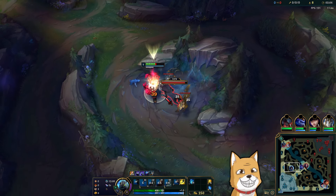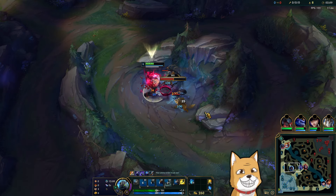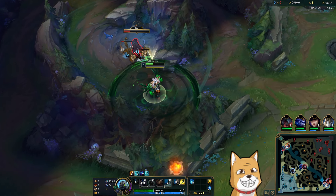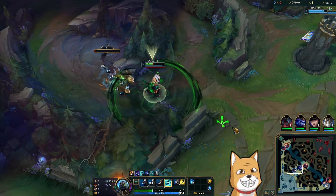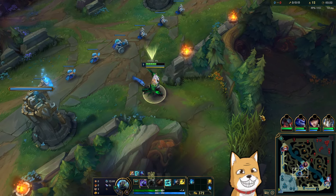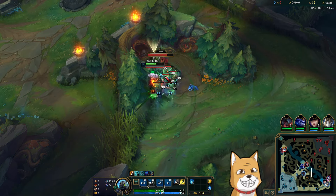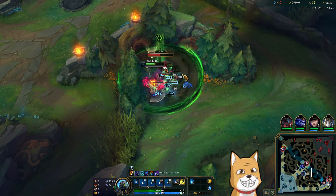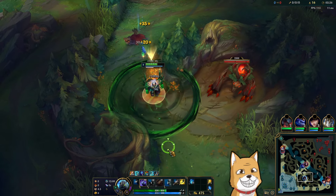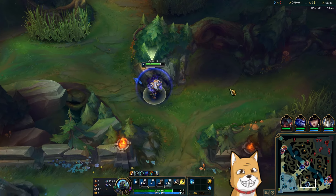After that you just max your Q as per usual — Q and then E, you just basically max like normal. We're going to try to set up with Shojin and Titanic Hydra again. What I did: try to get like the max duration on your R that you can — it helps a lot with clearing, and walking away is also like an op strategy.